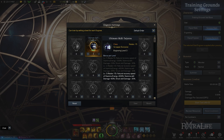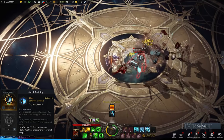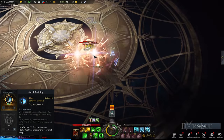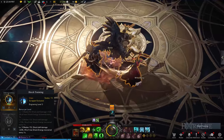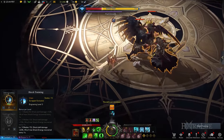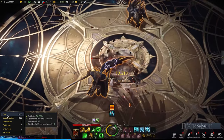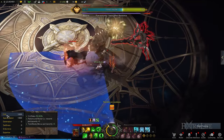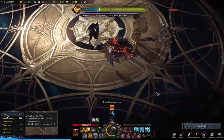Shock Training not only improves the damage dealt using Shock Skills, but also enhances the Shock Energy you gain. This engraving focuses more on making a huge impact with the damage you inflict. Aiming for Shock Training level 3 will notably improve your damage and energy recovery, and you can then slot the 4 to 5 Shock Skills we've talked about. In terms of combat stats, you'll want to prioritize Specialization followed by Crit when gearing up, which further boosts your Shock Skills' burst damage while also increasing the stamina energy you gain and improving your crit rate.